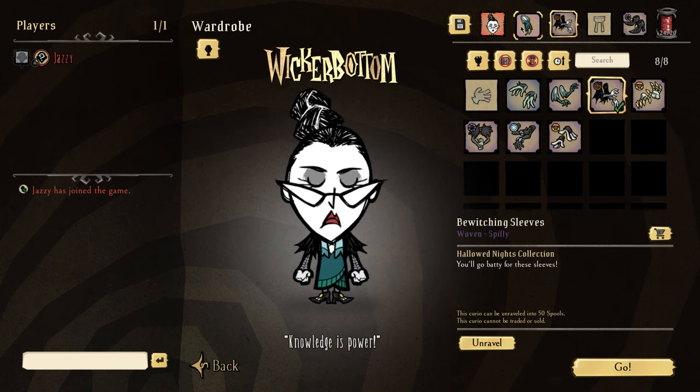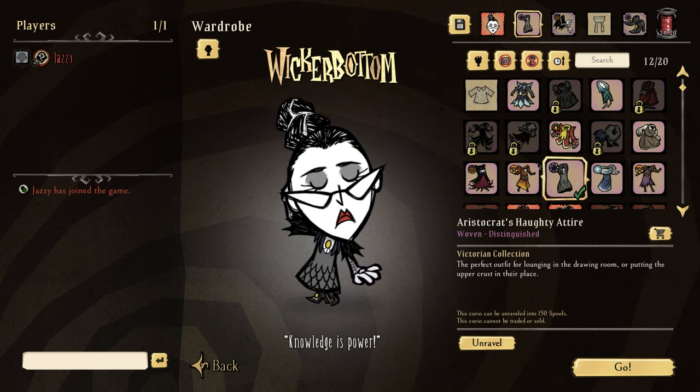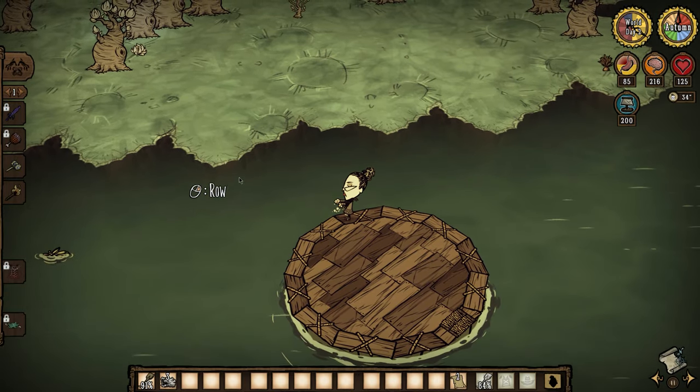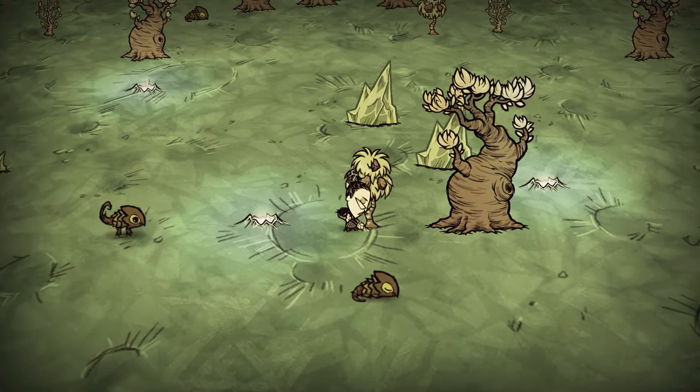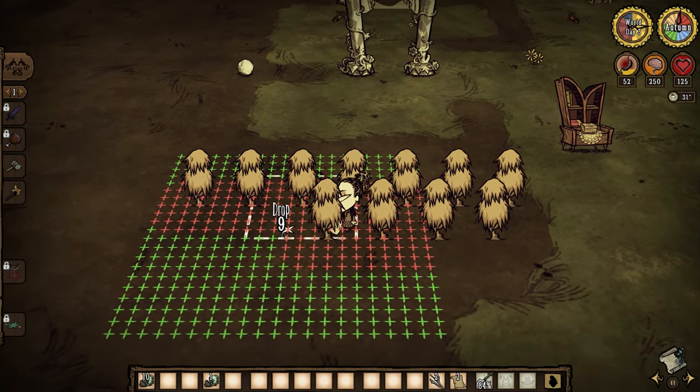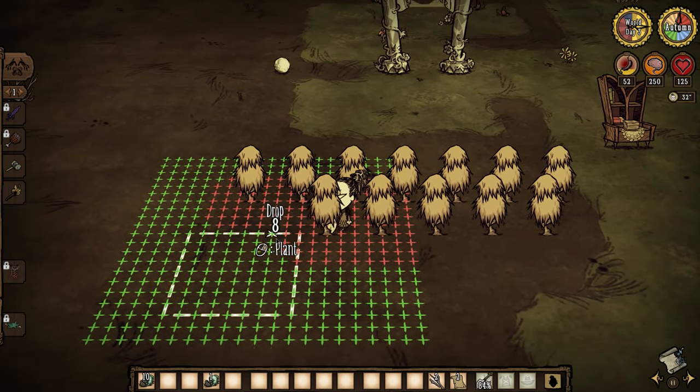I would recommend building the farm as Wickerbottom since you will need to craft up books, but after the initial setup I would run the farm as Maxwell. To get started you'll need some stone fruit, so sail to the lunar island and dig up the bushes you find there. Replant and re-fertilize them at your base, then harvest them whenever they ripen.